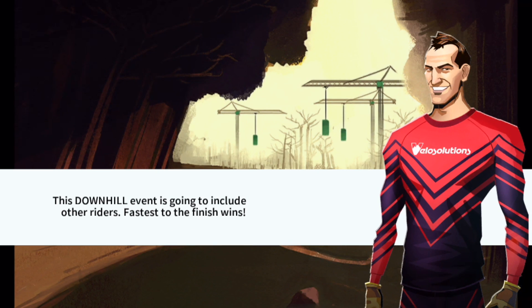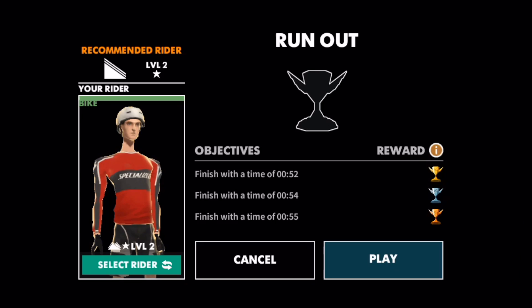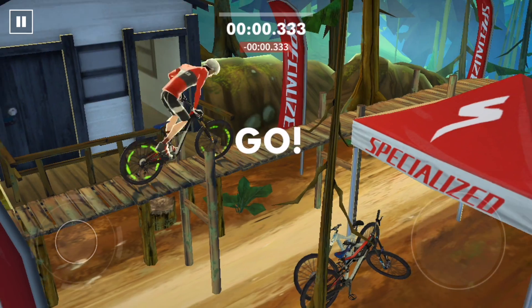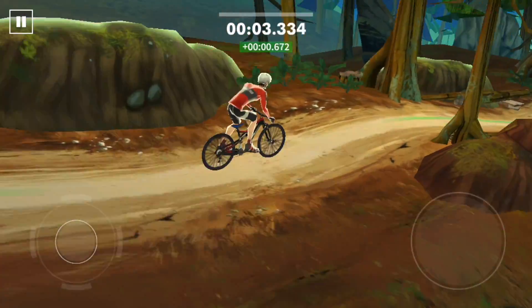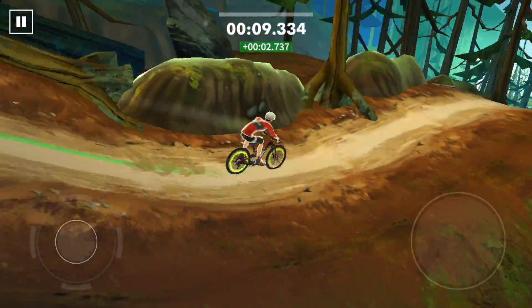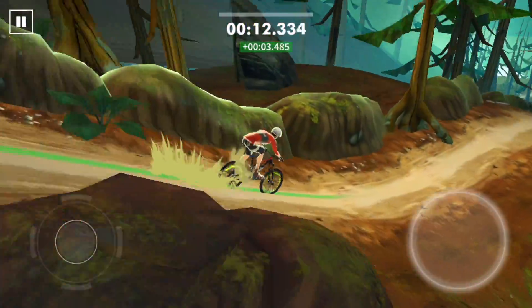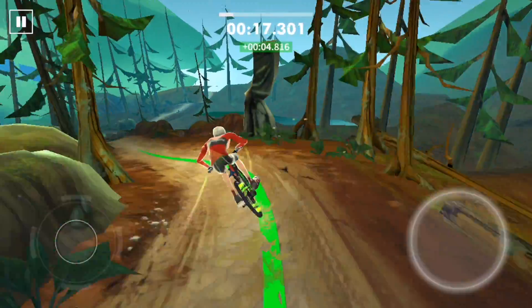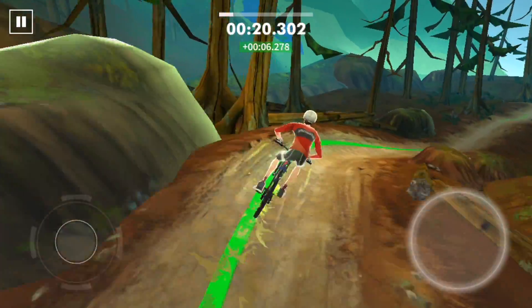This downhill event includes other riders — fastest wins. Knowing when to pump on steeps and in turns is how you go fast. Tap to start — quick, quick, downhill pump. It shows my leader trial time with green numbers, I guess that means I'm ahead. Got a little berm, kind of messed up that pump.